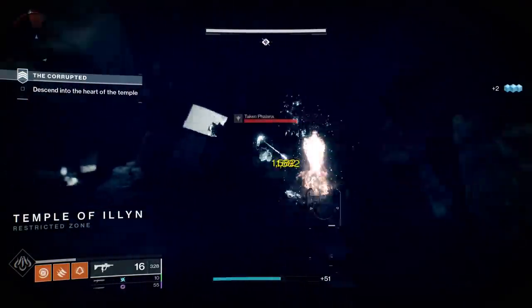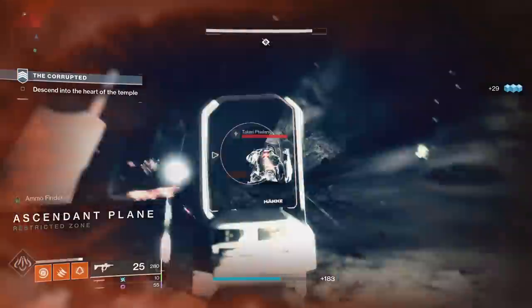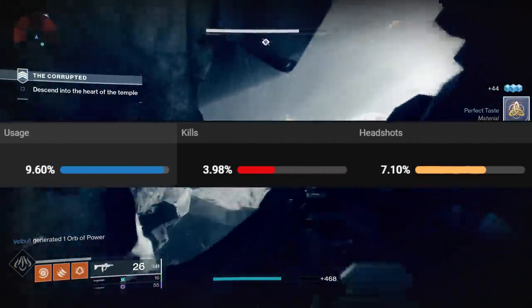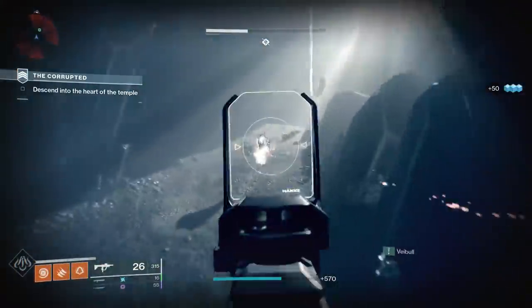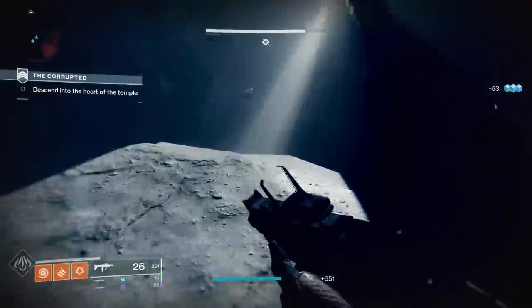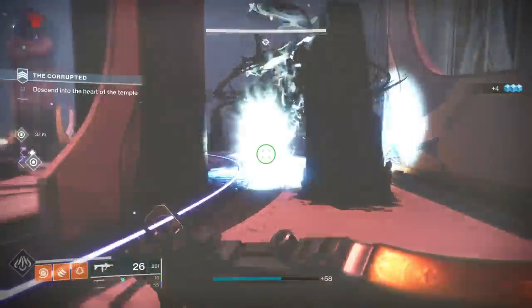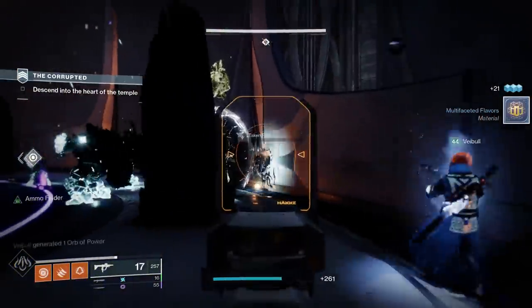First things first, this data is coming from DestinyTracker.com, and there are three stats we're going to look at. Firstly, we have the usage percentage, which is how we're ranking these weapons. Then we have the percent of total kills, and then the percent of total headshots. There are some interesting relationships between these stats. A weapon might see a ton of usage, but if it's only used in boss DPS, it'll have a pretty low percent of kills. On the opposite side, there might be a weapon that's used for ad-clearing all the time and has tons of kills, but doesn't see that much play in relationship to other weapons. So pay attention to those numbers.